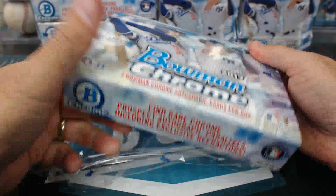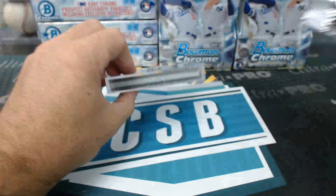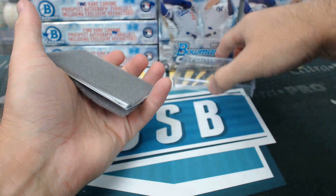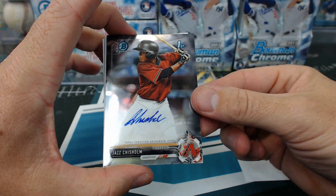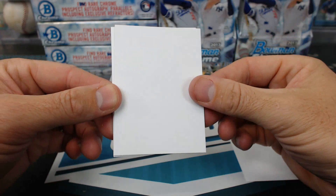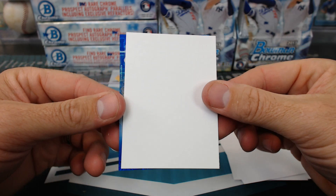Let's try some HTA. I can't believe how hot Bowman Chrome is — one of the local shops in Sacramento, I was talking to him today, he's gone through 30 cases at his shop. That is insane. Most products he does like a couple cases. Jazz Chisholm base auto to start — Thanos. We have Alberto Tirado for the Phillies, for Tim. And that looks like a blue mojo — Eusniel Diaz, blue mojo for the Dodgers. Jay Frey.